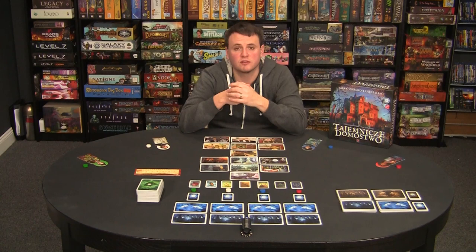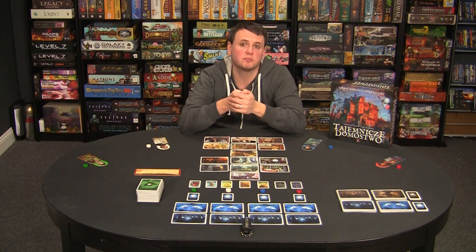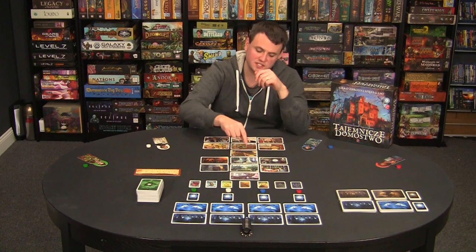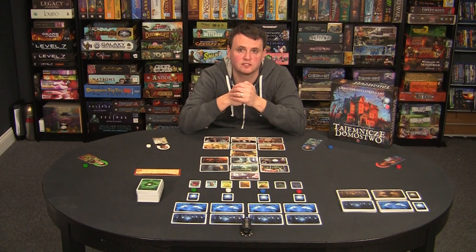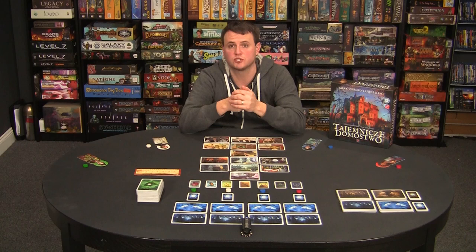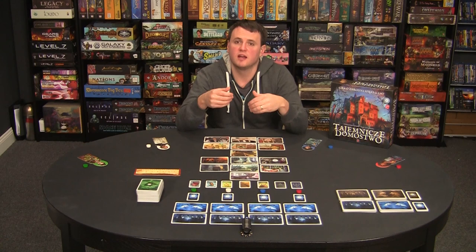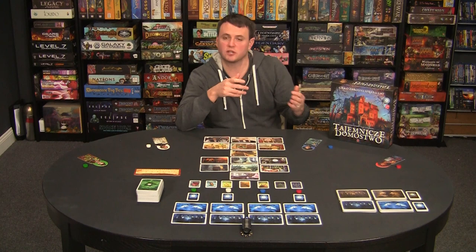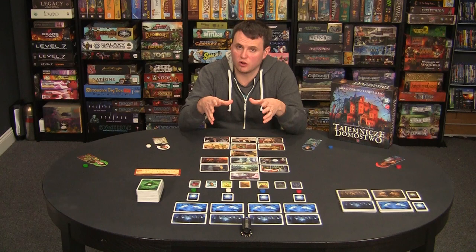Once all players have made their decisions, they place their disc on the card they believe the ghost is hinting at, then we go to the mysterious science phase where the ghost tells players if they were right or wrong. If wrong, they keep their clues and the ghost builds on them in future rounds. If correct, that card is removed from the table — one less card to confuse everyone. Once a player guesses correctly, next round they get clues for the next type of card. Once they figure out all their clues, they turn their character face down and help the other players.